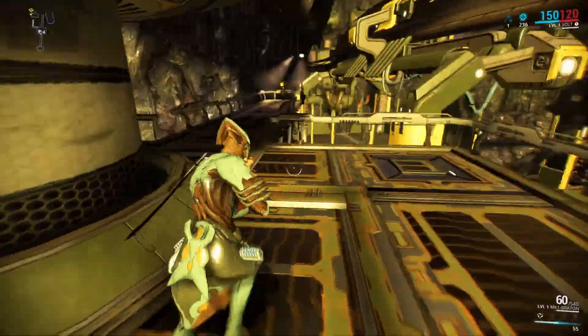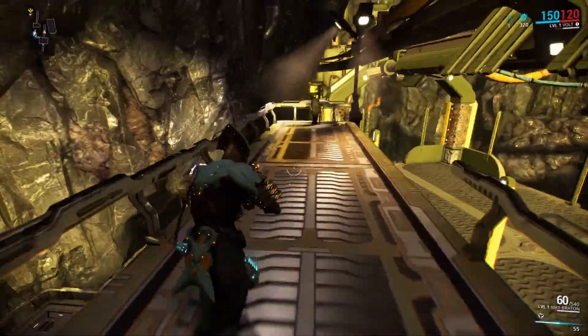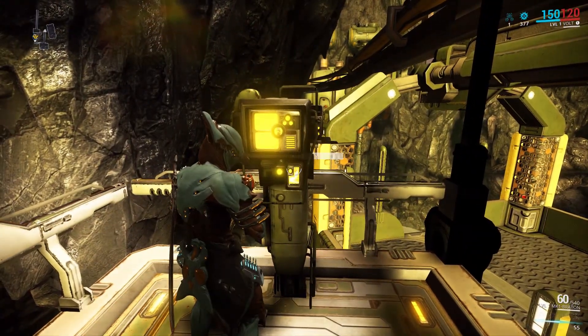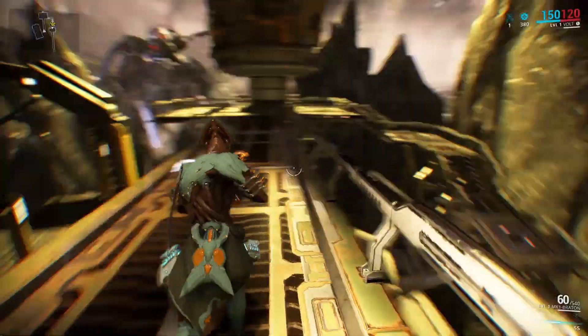So this is the sliding, yeah? You should just slide your way around. And then side jump. You can also slide double jump.